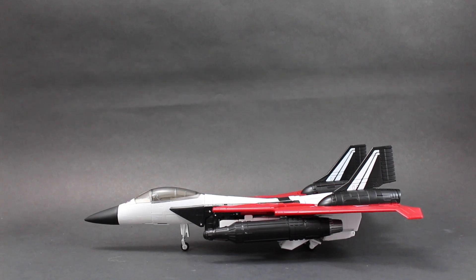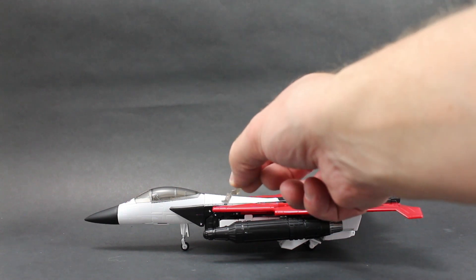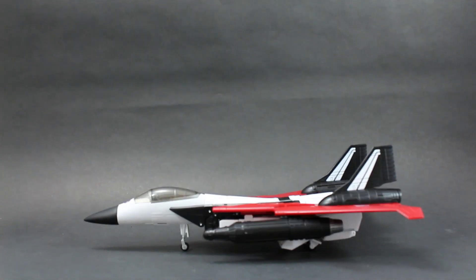In addition to what you see here, the only other accessory that comes with Ramjet is the translucent pilot. Unfortunately, it doesn't come with a display stand. That's a little disappointing, but all in all, as far as the alt mode goes, I think it looks awesome.